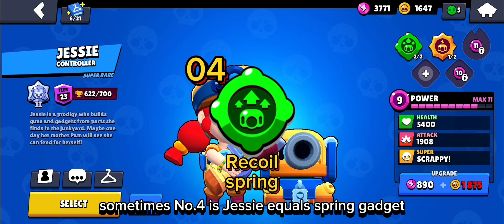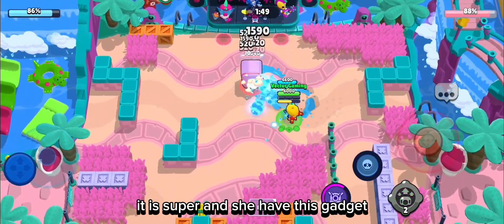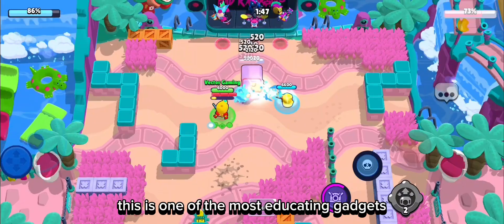At number 4 is Jessie's Recoil Spring Gadget. This gadget is mostly used in Heist Game Mode. If you leave Jessie on the safe with her super and she has this gadget, you will lose 99% of the time. This is one of the most irritating gadgets for your enemy.